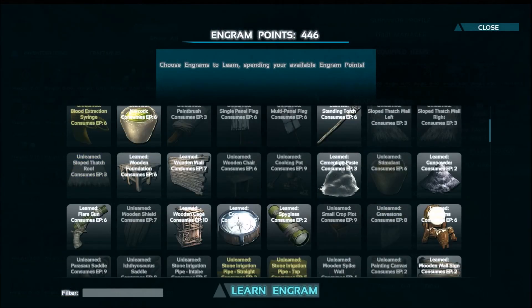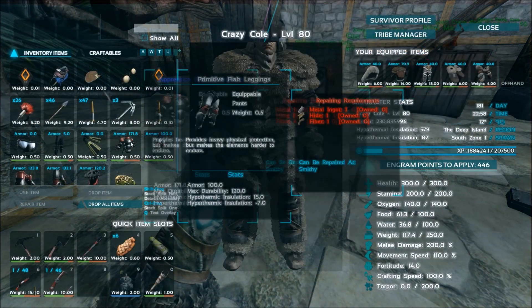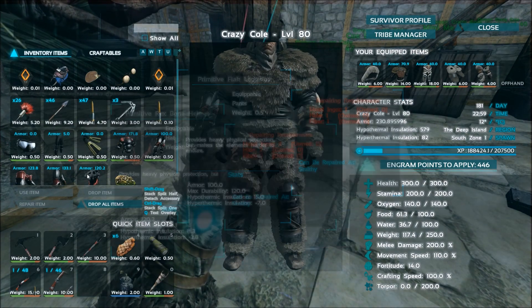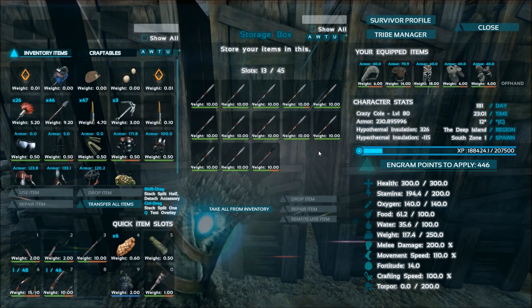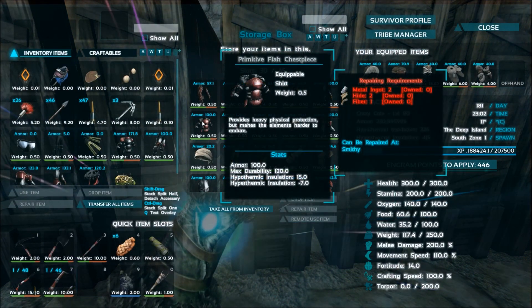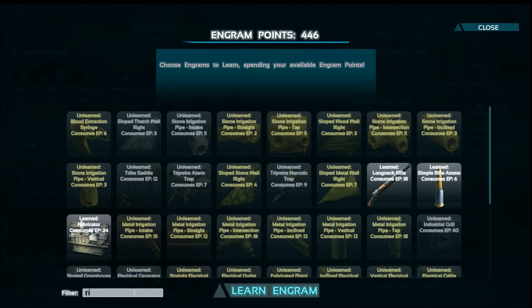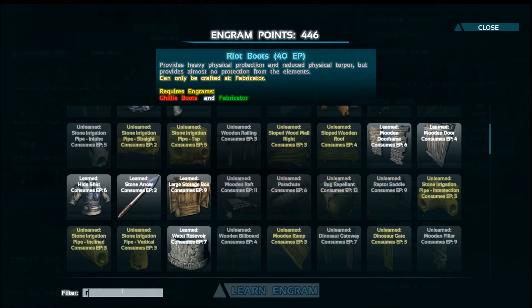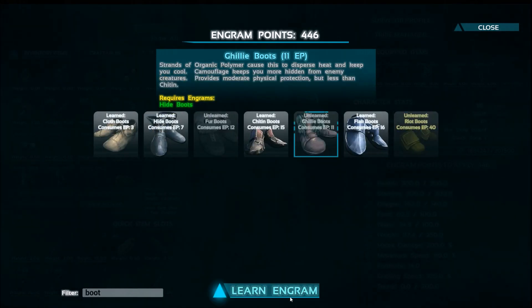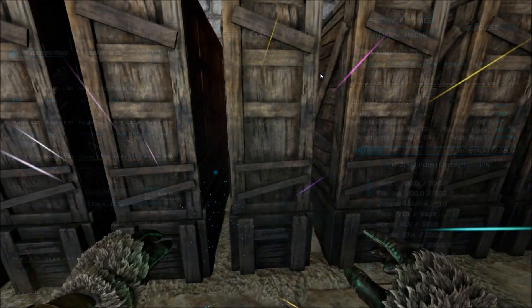First things first — if this armor actually comes out stronger, we'll learn one piece and compare it. Let's type in boots and simplify this. We have to learn the Ghillie ones and then the Riot ones. Riot is heavy physical protection but makes elements harder to endure and reduces physical torpor. I'm curious how that affects scorpions — does it mean you don't have to worry about fortitude for scorpion attacks? Caving would be pretty cool. I'm pretty sure it's more for PvP so you can't get tranked by arrows as much.